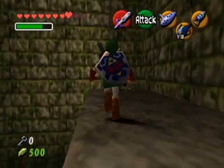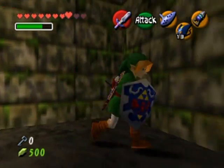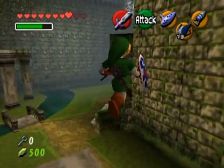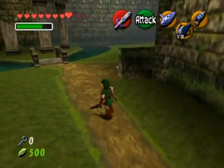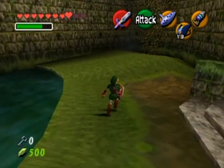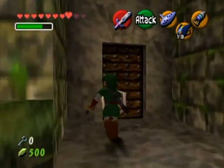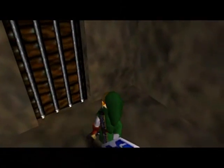Pretty sure I can drain that water later. Hello gold skulltula — I will take your token. There are two paths I can take from here. I thought, oh — why did I think I could jump down there? I don't know why.